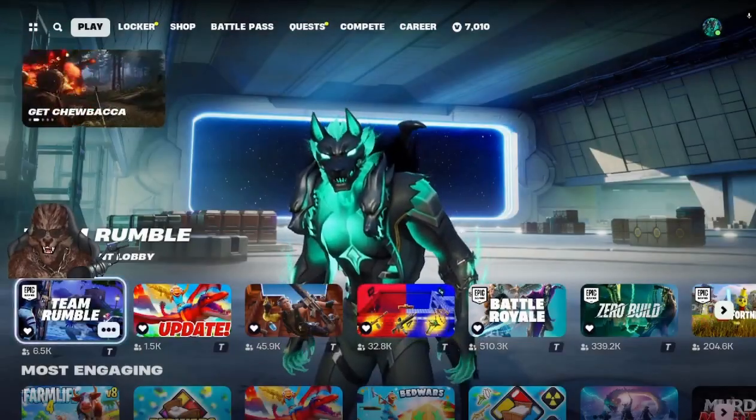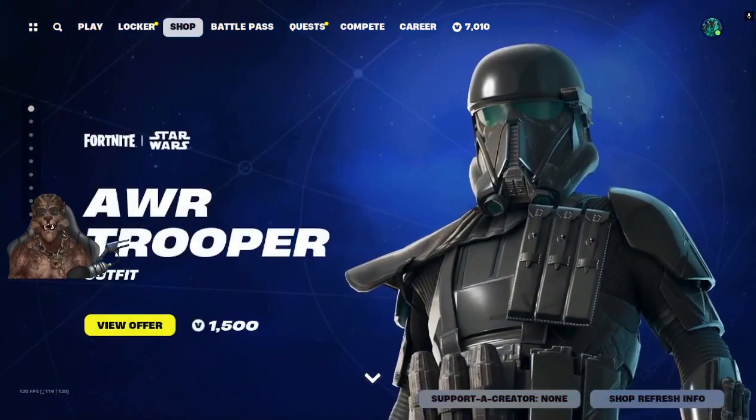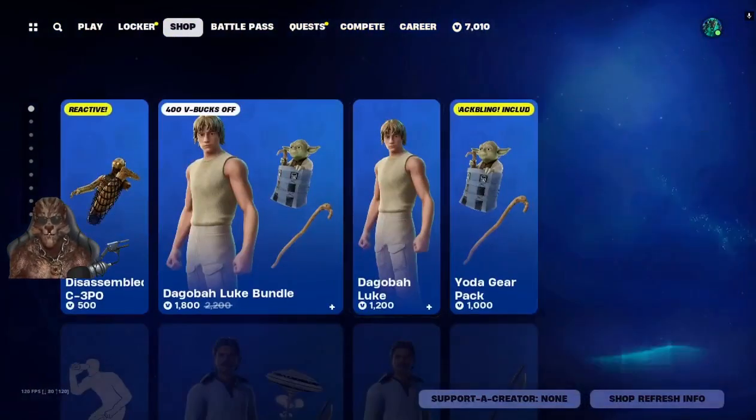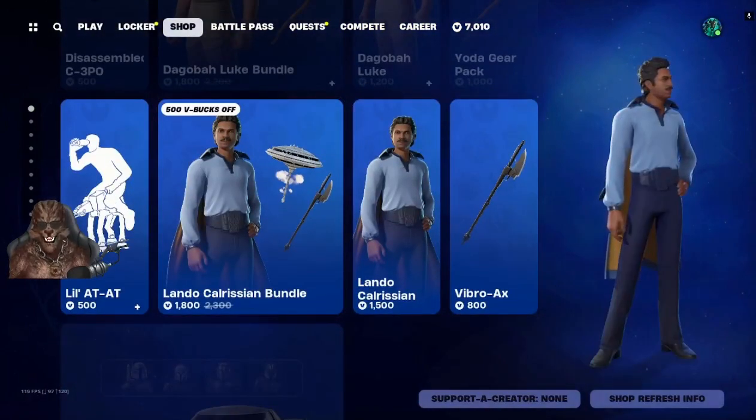What's up everybody, welcome to another episode of the Daily Crap. In today's item shop we have the AWR Trooper outfit, we've got the Dagabalu bundle, and we've got the Lando Calrissian bundle.